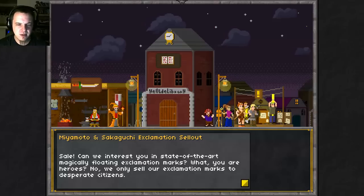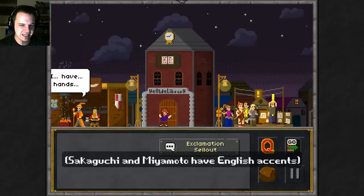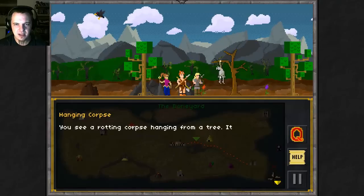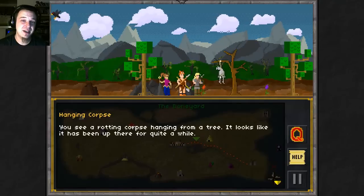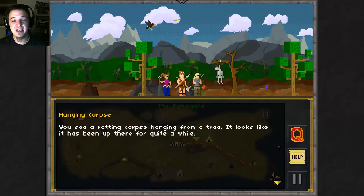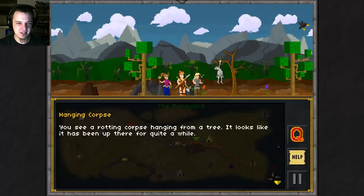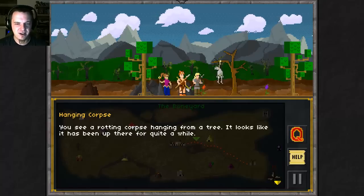'What? Are you heroes? No, we only sell our exclamation marks to desperate citizens.' Oh my god, random event! It's like Oregon Trail, but RPG style. It's fantastic. If it looks like a game that you would like, you will like it. It has so many great references and humor.